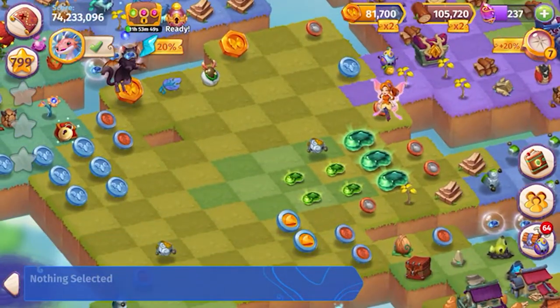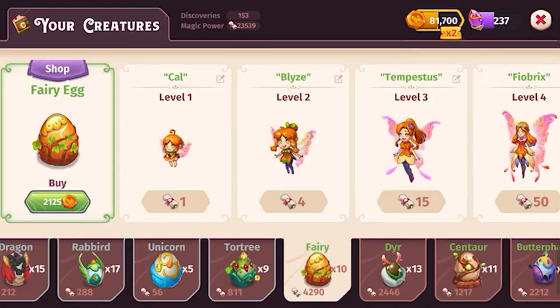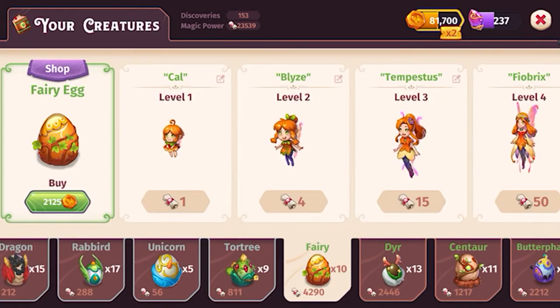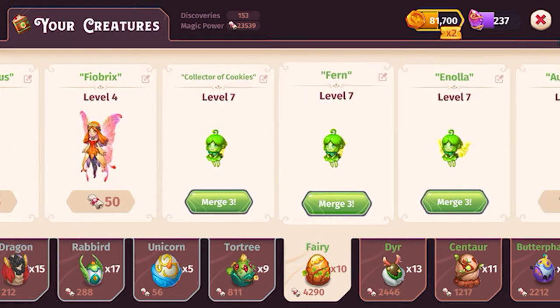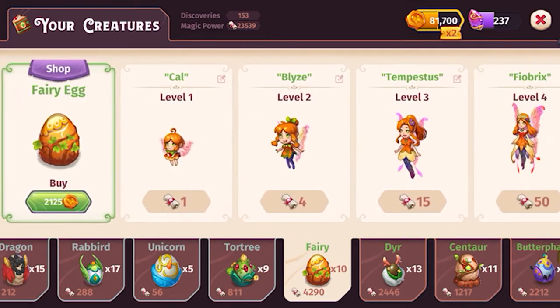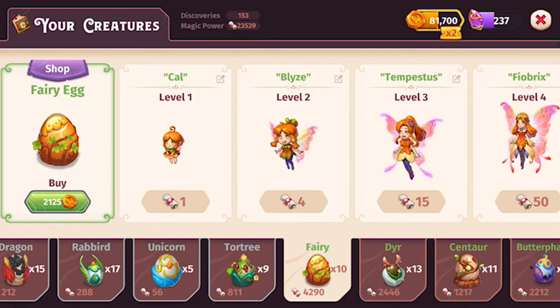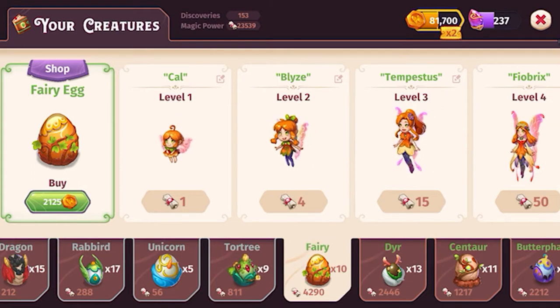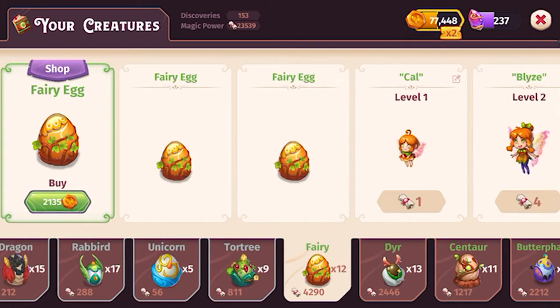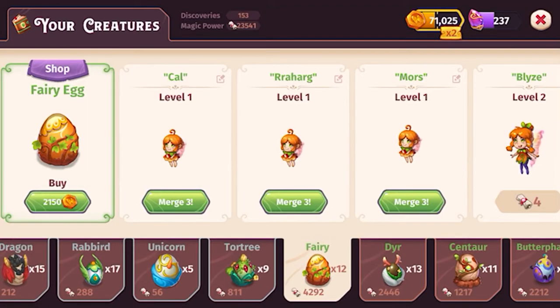We have about eighty-one thousand coins left, so let's see how many more fairy eggs we can get and try to get closer to that level 10. We're not going to get level 10 today, but we'll make some more progress towards getting that first level 10.